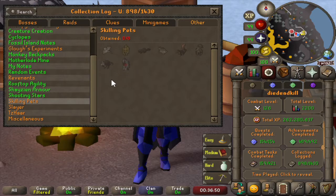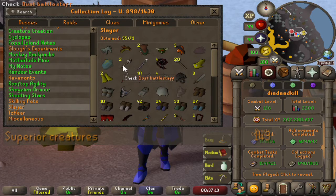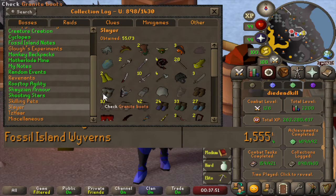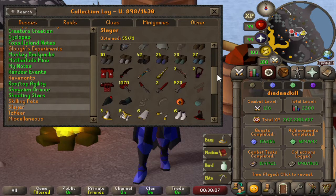Skilling pets — as mentioned, zero skilling pets. Then Slayer — we have all of the heads; the most difficult one was the Kurask head which we were a bit dry on. From the superiors we only have two Dust Battlestaves and one Mist Battlestaff. Got four whips — about three from normal abyssal demons and one from Sire. A lot of mauls, the heads, the flippers, all fairly normal items. But the one I'm very happy with is the wyvern visage, which we got while actually going for the granite longsword and granite boots — that was a really happy moment. And then no draconic visage yet though we've killed a lot of dragons. We have all of the boots, we got the abyssal dagger from Sire, and everything else is fairly normal.